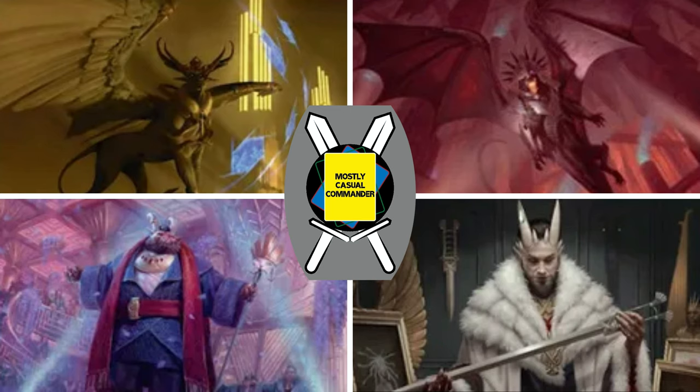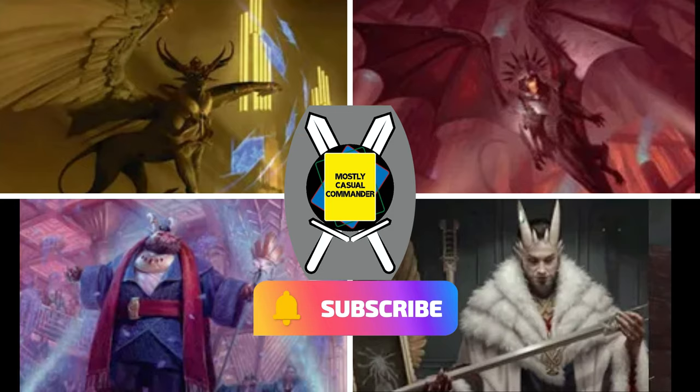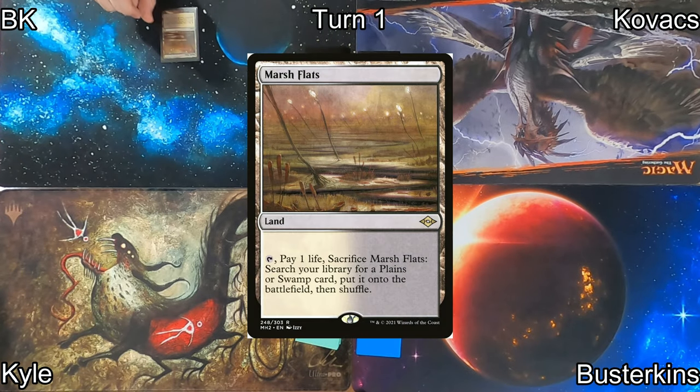We have Raffine, Scheming Seer; Zyatora, the Incinerator; Lord Xander, the Collector; and Jetmir, Nexus of Rebels. Please be sure to subscribe to the channel, like the content you've been enjoying, and consider supporting us on Patreon — link in the description.